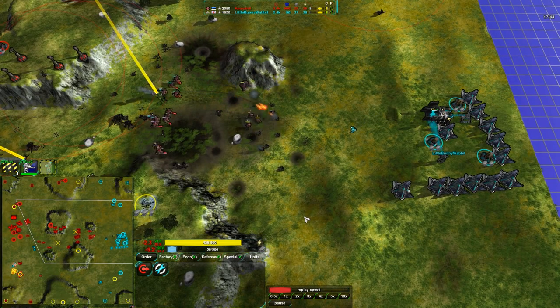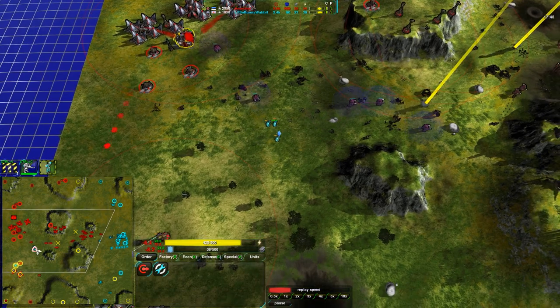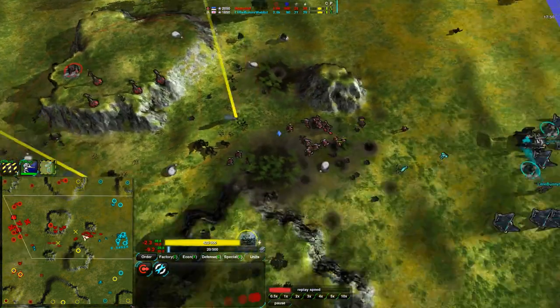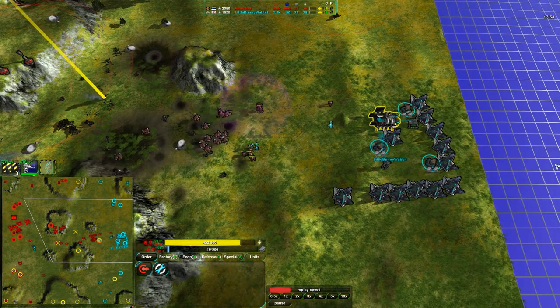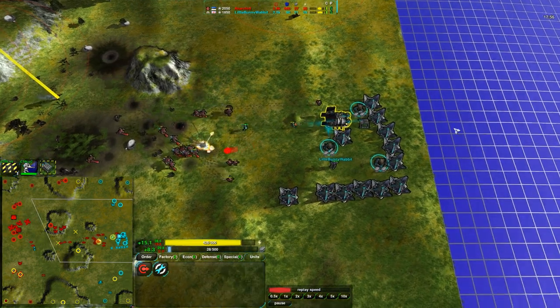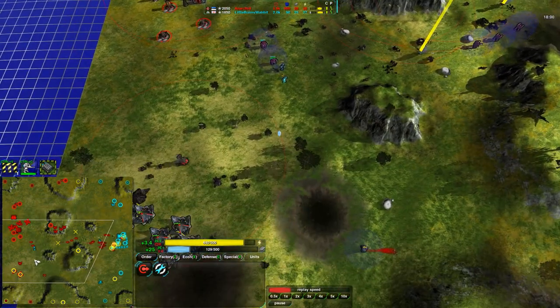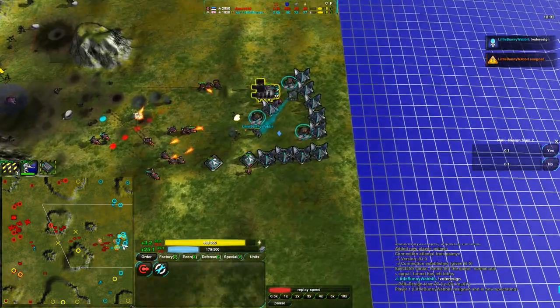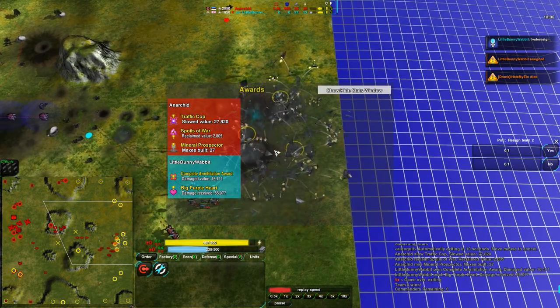Not quite — the reclaim is still paying off dividends for Anarchy. He really has to push out, and he is pushing out, going for a final assault on Little Bunny Wabbit's base. Little Bunny Wabbit doesn't have much military left — he lost a lot of his Glaives taking out those metal extractor points. And it looks like he is resigning. That is the game — Little Bunny Wabbit has thrown in the towel.